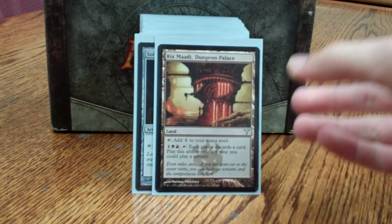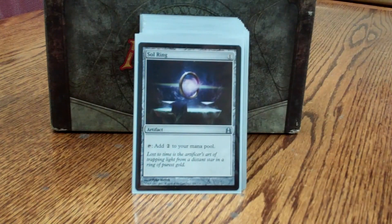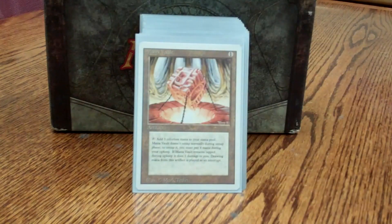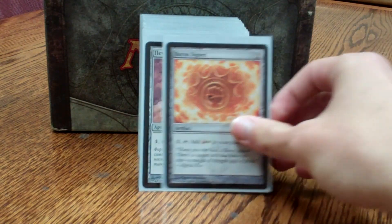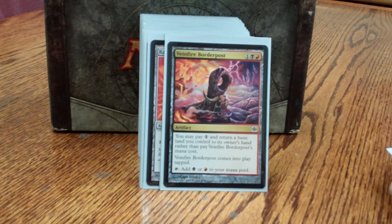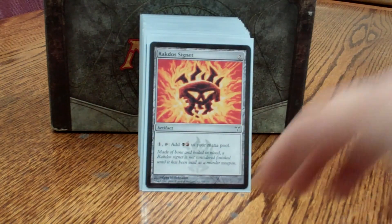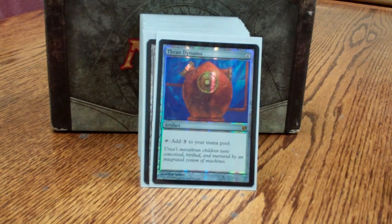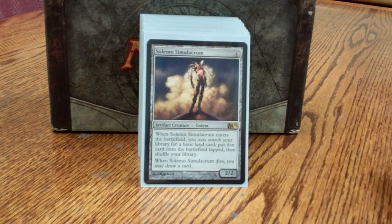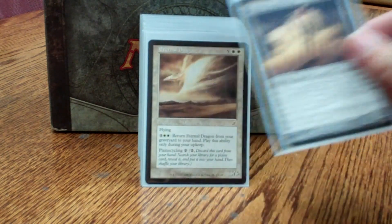Rix Maadi is just a discard outlet — very good when I'm playing out of my opponents' graveyards, or my own. Mana rocks just help me accelerate into the late game and skip over the early. Veinfire Borderpost is a mana rock that again keeps my land count low. Solemn Simulacrum works well when I'm throwing things into my graveyard and bringing them back — helps me draw more cards and get more land.